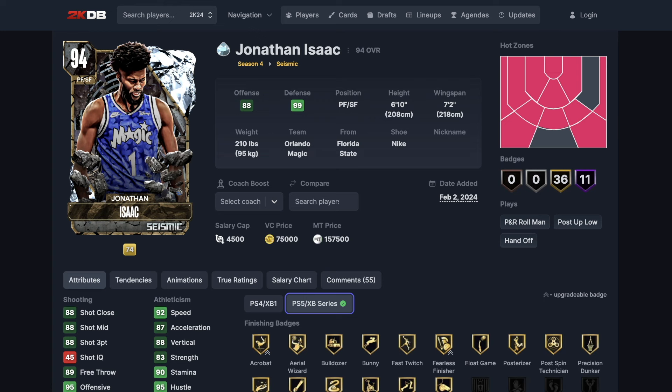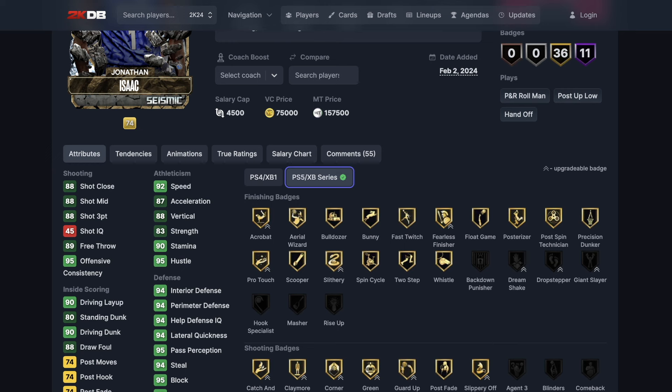The best bang for your buck is going to be at power forward because he is extremely fast — 92 speed — he'll be really fast in transition. Look at his defense: 94 interior, 94 perimeter. So why waste a really good power forward that can play the perimeter and put him at small forward, when there are already small forwards that play really good perimeter defense? Put this guy at the power forward position.